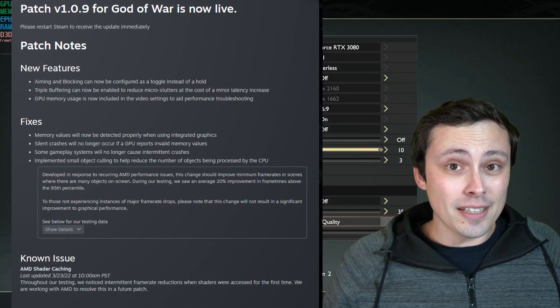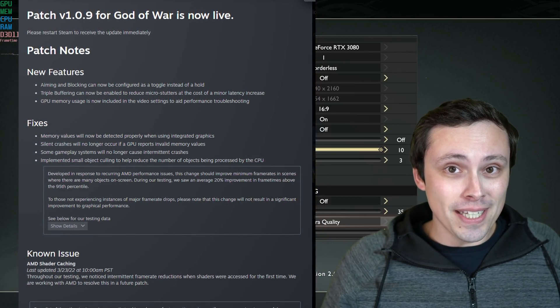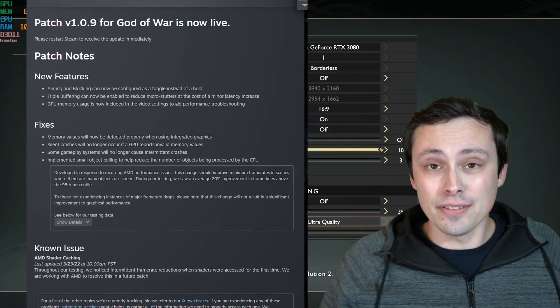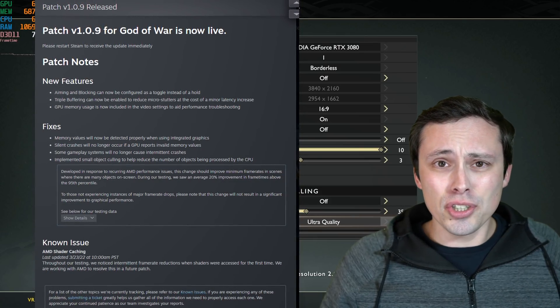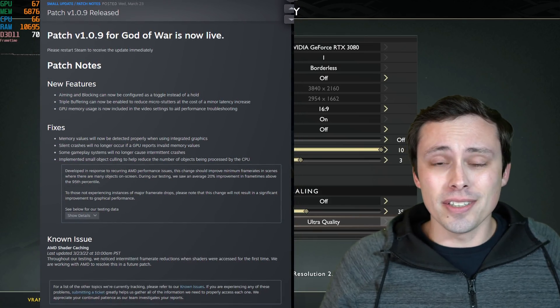I looked carefully at the patch notes for this — there is no mention of this being FSR 2.0, or there being any changes to FSR or any of the render scaling. Although they did mention working on some culling stuff that should help some of the AMD performance issues in certain scenes.